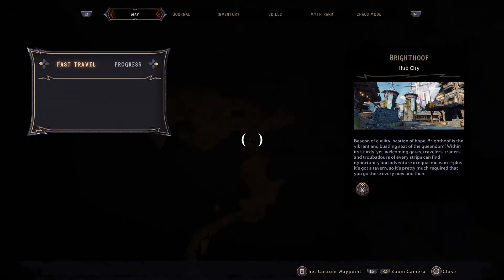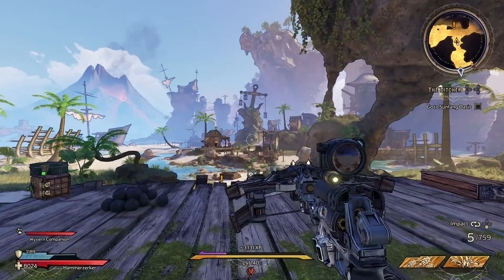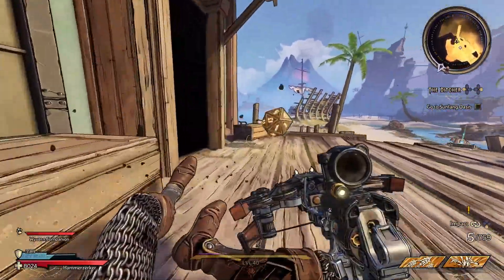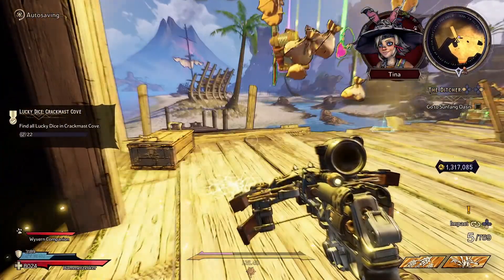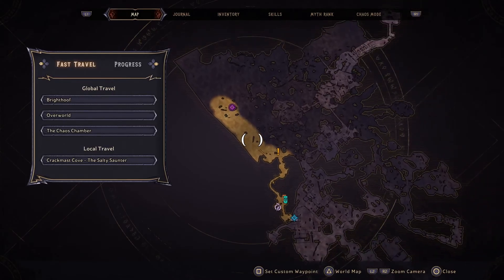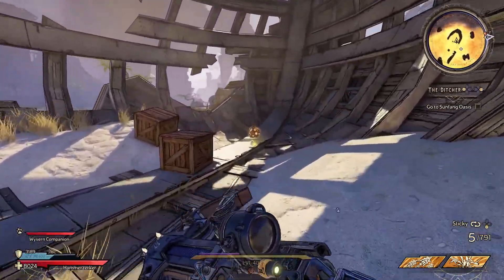I want to say I took the time to explore all of the side areas before I focused on this area's main quest, so there are probably better routes you can take to get more dice in a shorter amount of time. I just put the clips in as I find them. This one is all the way up the left side at this broken-down ship, inside of the hull.